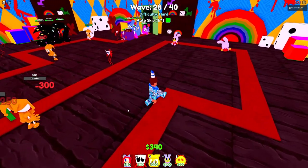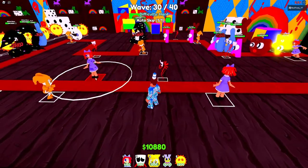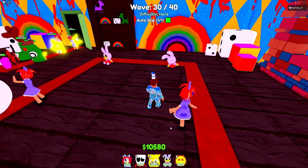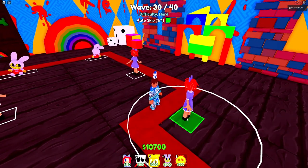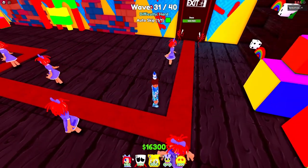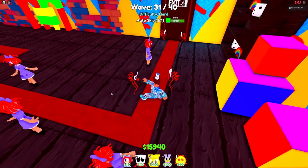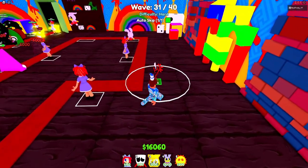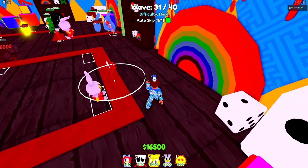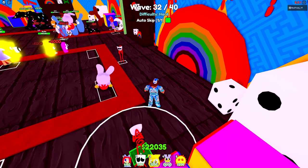I'm going to keep putting more Dog Girls down and scatter them around the map. I'll put some on both sides. I might max out at 20 Dog Girls — same thing with Sad Mask Men. If you don't have a farm unit, if you can get most of these units down you'll still be squared away and in a good position.